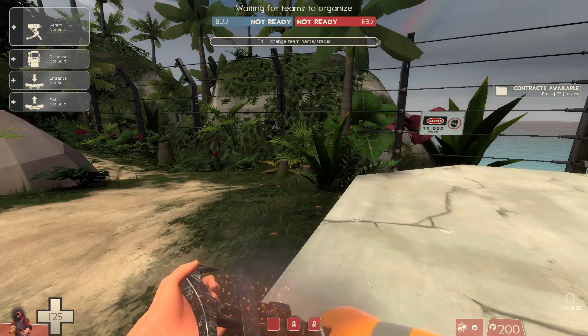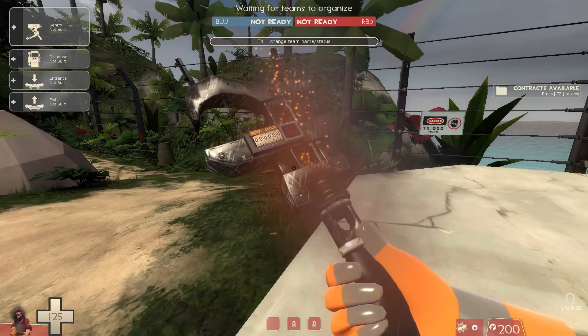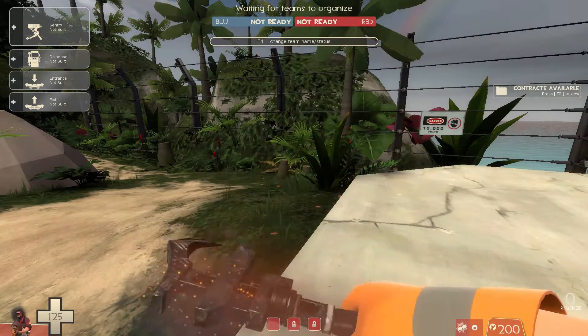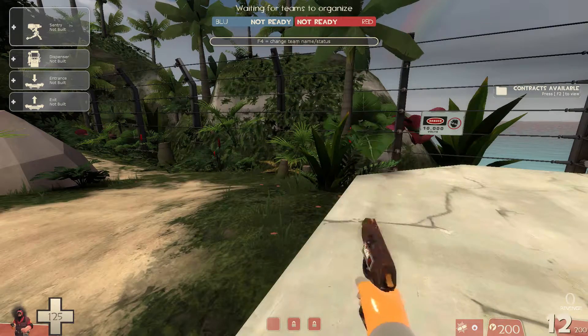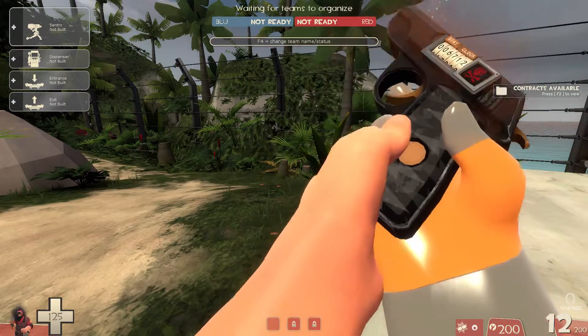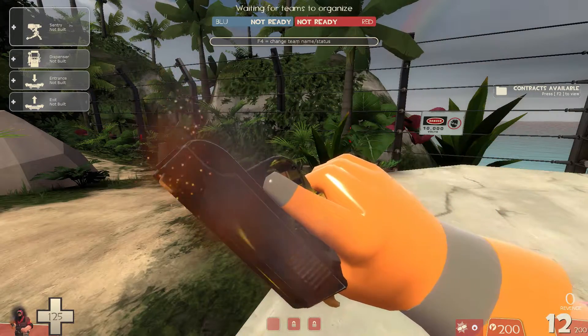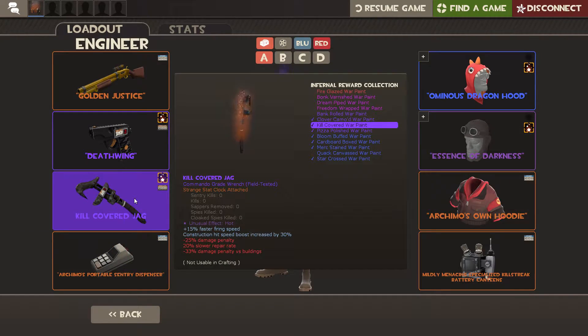So right now, with the Omega, Frontier Justice and Gunslinger are on my hoping-for-the-future skins list that they decide to do. But it's nice to have this one secured at least, and it's going well with my pistol, even though I do also like my stock one — a minimal wear one. Very, very nice, as you can see here.